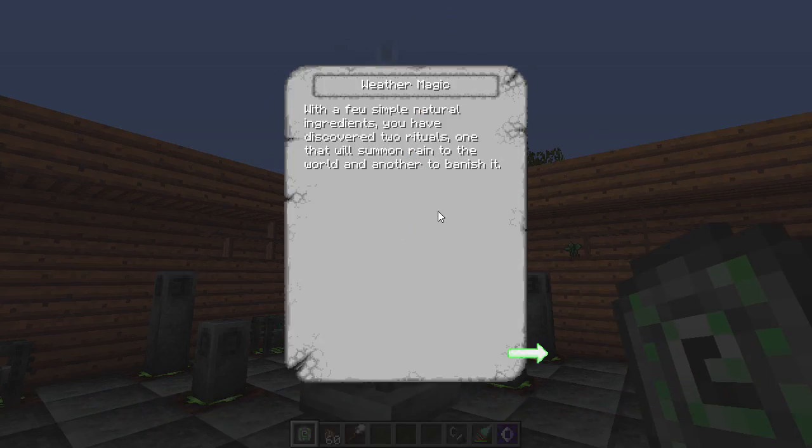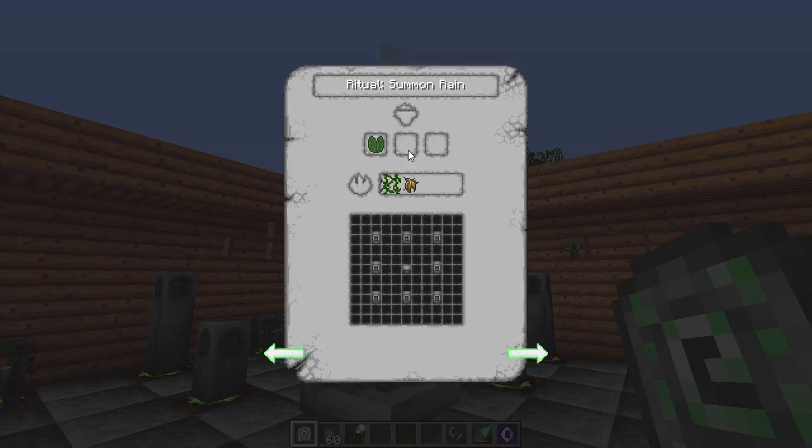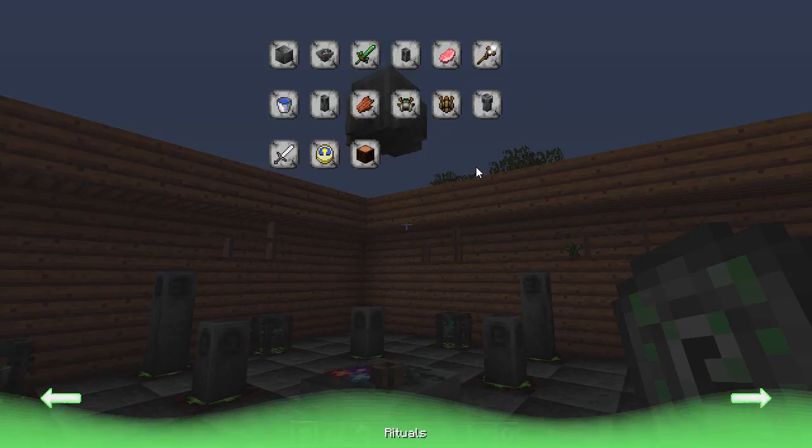There's also a ritual that lets you turn rain on and off. For rain on, you put a lily pad, vines, and old root on the altar. If you use wheat, vines, and old root instead, it'll turn the rain off. Just trust me on that one — we're not going to demonstrate it right now.